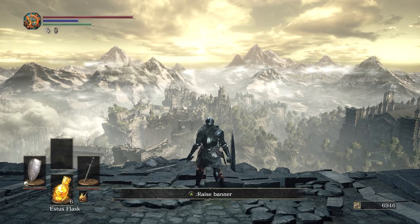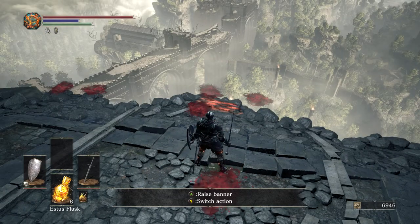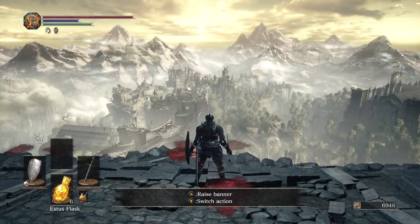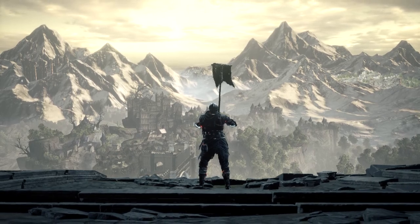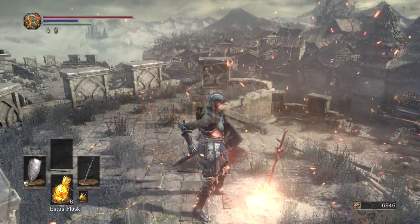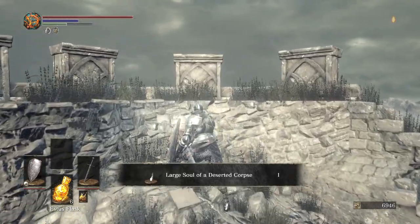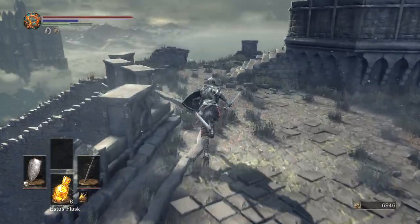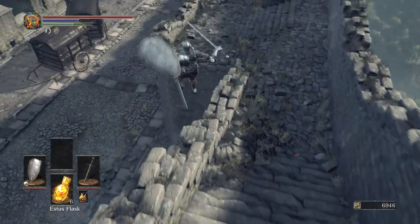Welcome back to Dark Souls 3 - I'm showing you guys exactly how I run through the game, giving tips and tricks to make it a little bit easier on yourself. We're going to raise the banner we got from the old lady at the end of the last episode. That will trigger the demons to rise up, grab us, and carry us down to the Undead Settlement. Light the very first bonfire here, run over and grab that extra soul - can't go wrong with souls. We encounter our first random NPC here.